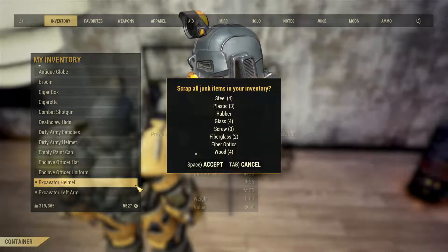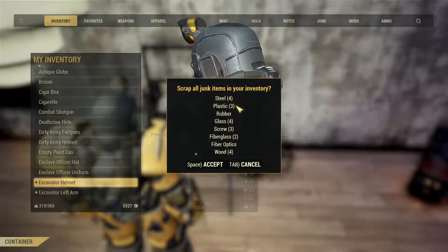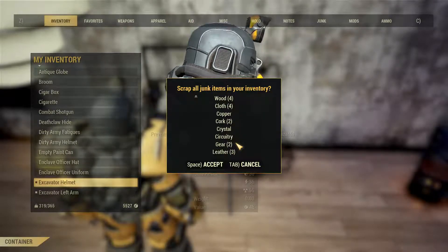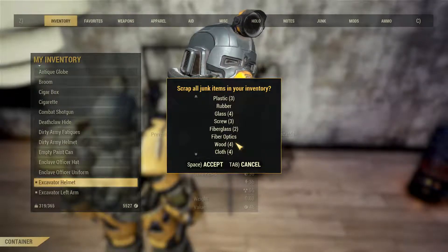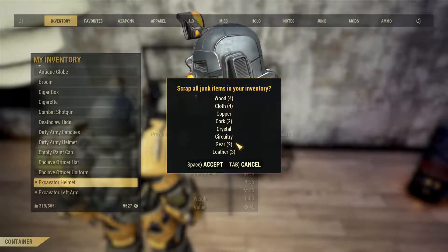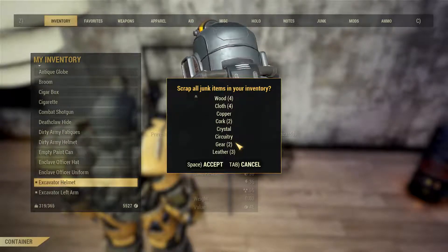Now we'll just go to my camp to scrap it. Right here you can see this is all the stuff I got on just one run: steel, plastic, rubber, screws, circuitry. So you get some decent stuff per run. Now we'll just server hop and do another run so you guys can see what else I get.